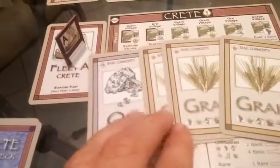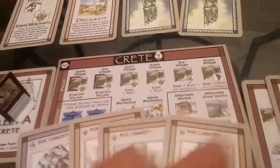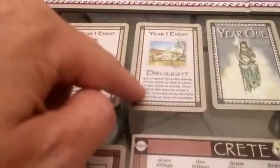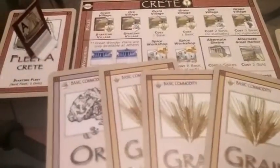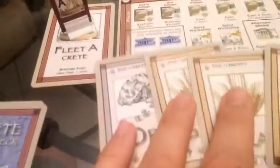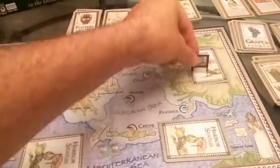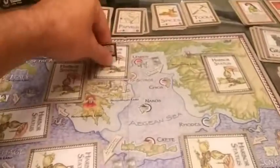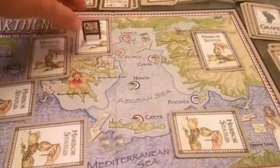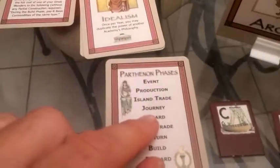Island trading — I have a lot of grain. Maybe somebody has timber, and I want timber so I can get three different basic resources to build a grape village, perhaps to protect against drought. Let's say nobody exchanges. Now we go to the journey phase — I'll actually show you this since I have more commodities to work with. I take my ship and choose where to send it: one of three close places or one of three far places. Let's say I'm going to go to Athens, one opponent goes to Egypt, and another goes to Carthage.